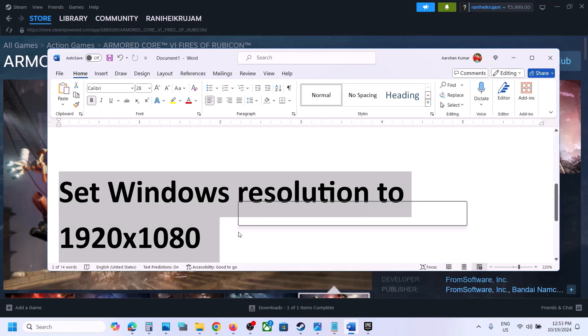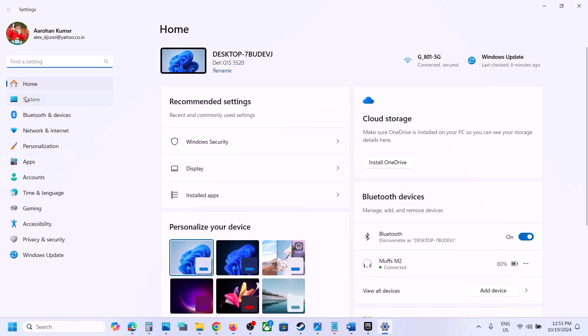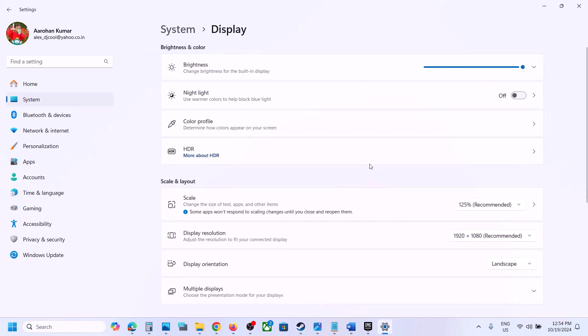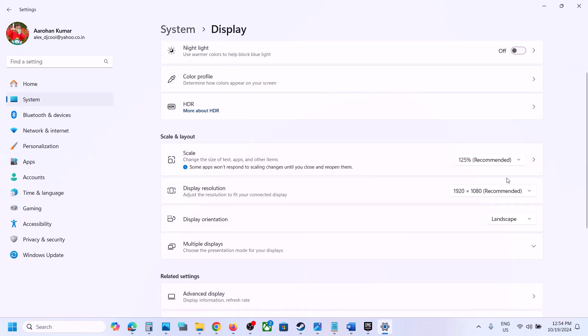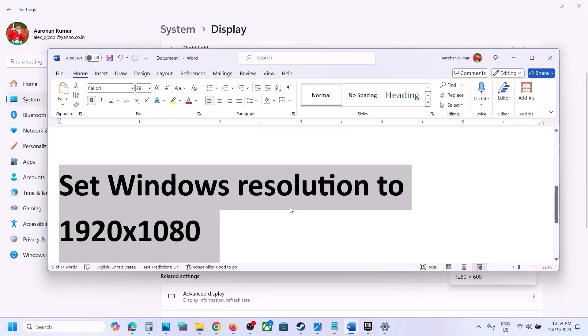Still facing the problem? The next step is to set your Windows resolution to 1920x1080. Open Windows Settings, go to System, then go to Display. You will see Display Resolution — if it is set to 4K, try 1920x1080 or select the recommended option. Launch the game and check. For many users, selecting 1920x1080 has worked.